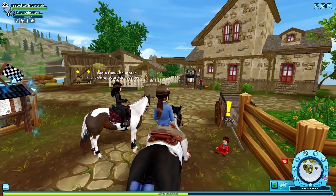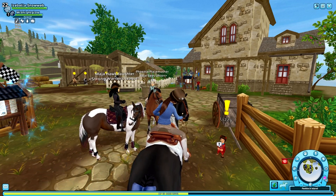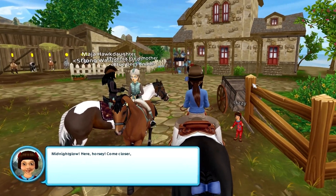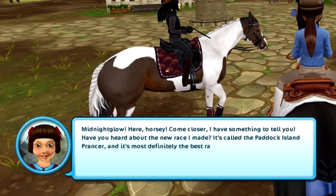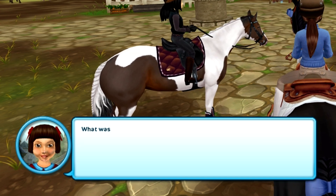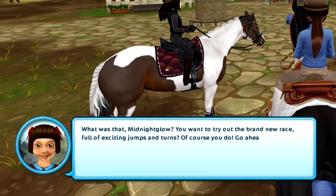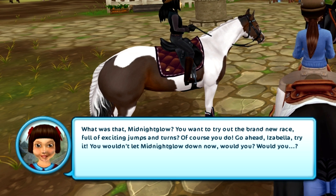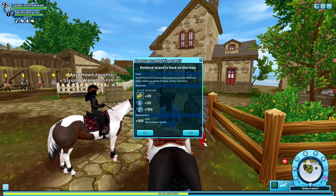Cute little Lizzie, who is by the way the smallest character in the entirety of Star Stable, is right over here and she has a quest for us. It reads: 'Paddock Island is back on the map. Midnight Glow, come closer — have you heard about the new race? It's called the Paddock Island Prancer and it's most definitely the best race this side of Jorvik.' Midnight Glow is the name of my horse, by the way. She says: 'You want to try out the brand new race full of exciting jumps and turns — of course you do!'